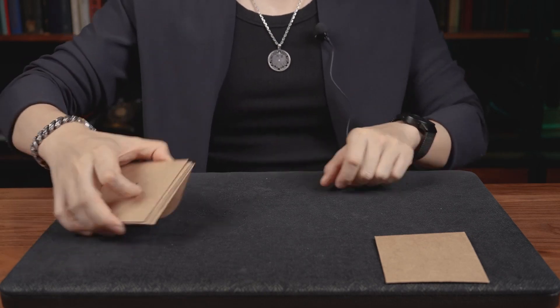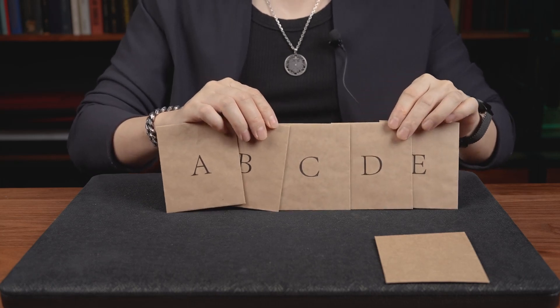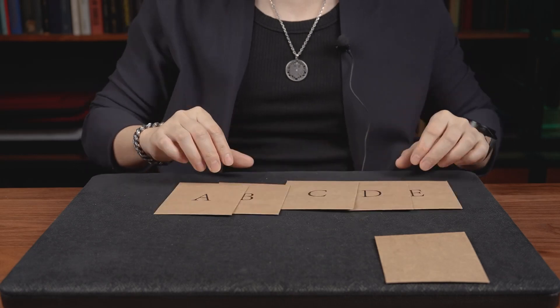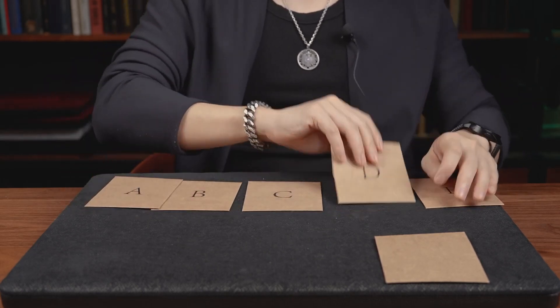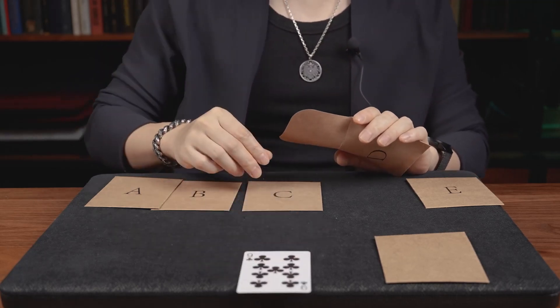So here is the choice you're going to make again. I have five envelopes here: A, B, C, D, E. Which one would you prefer? D. Okay, D. Let's see what's inside D — it's a nine of clubs. Just make sure there's nothing more in the envelope.